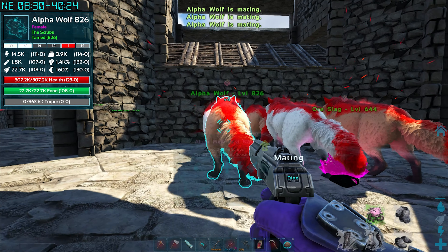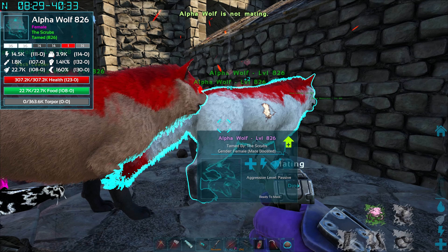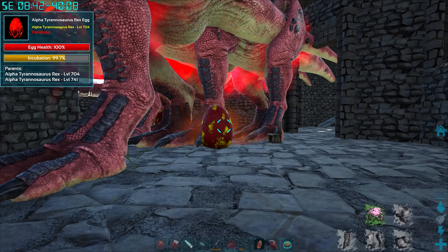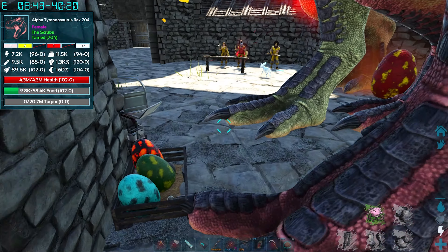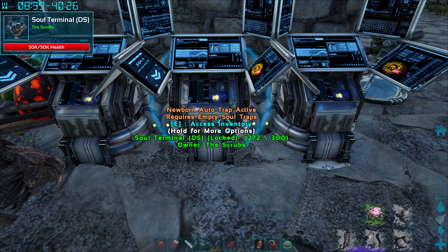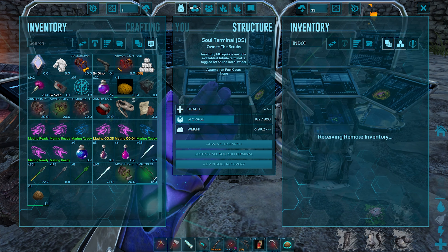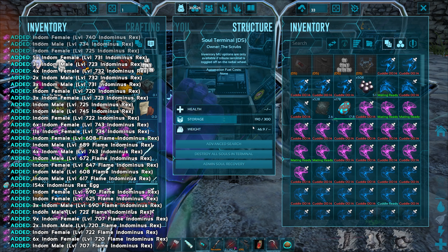Turning the wolves on to mating as well - three, four, five, six, then turning back on. They're all doing their thing. We'll have a few more rex babies and hatch those out soon. Hopefully the soul station picks them up. We also need a bit more room in here, so I'm going to move all the indoms over since there's a crazy amount of them.